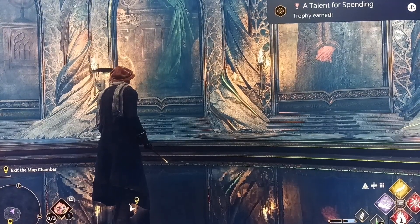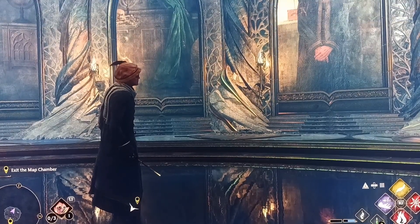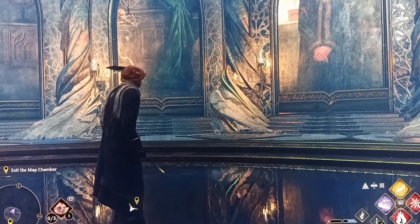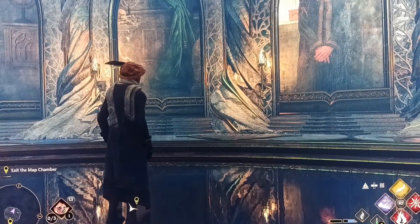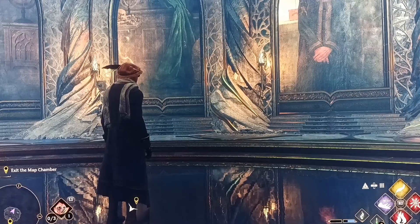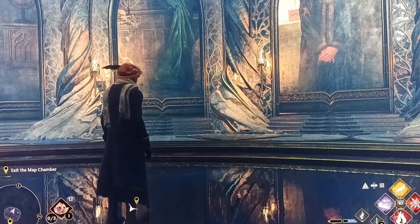And there you have it — the bronze trophy 'A Talent for Spending.' Just spend at least five talent points and when you exit out of the talent menu you should get the trophy. I hope this video helped, don't forget to hit like and subscribe. This is Derrick Cash and we'll see you next time.